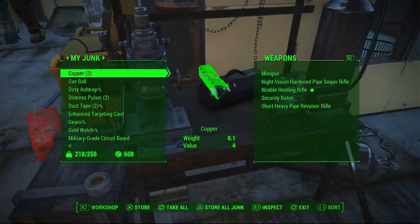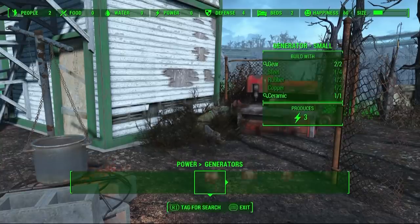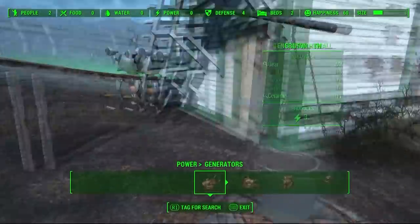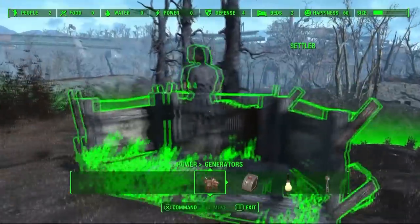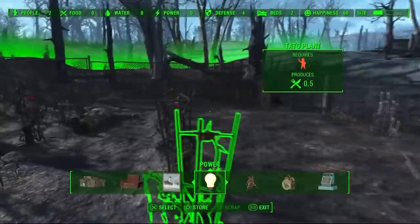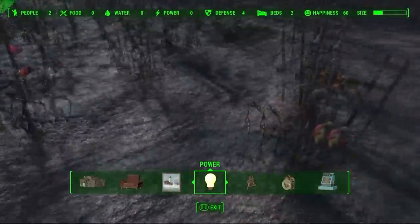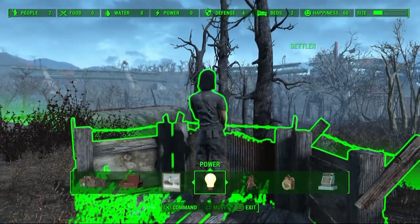Yeah, everything now has a use. In terms of the settlements itself, you can basically find everything you need in the settlement — you don't have to leave it. But the main building materials are things like steel, wood, ceramic, concrete, plastic, cloth. So suddenly coffee cups, rugs, clipboards — everything in the world now has a use. If you want to collect this stuff and bring it back, you can break it down into components to build increasingly more complicated things.